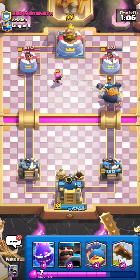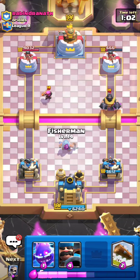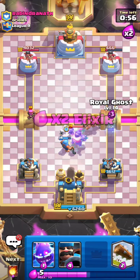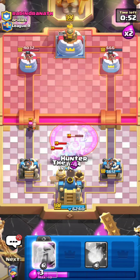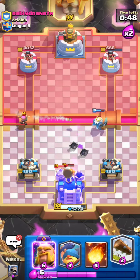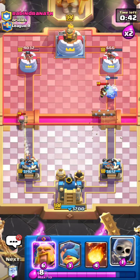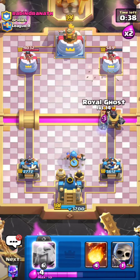If I did not have King Activation I would not have made that play, but since I do, my defenses should be pretty simple as long as I have good micro interactions. I'll go for an Electro Spirit plus a Hunter. I'm going to take some Elite Barbarian damage right here but it really doesn't matter — he's not going to 3-crown me. That was a really nice defense, and a terrible Mega Knight placement too.